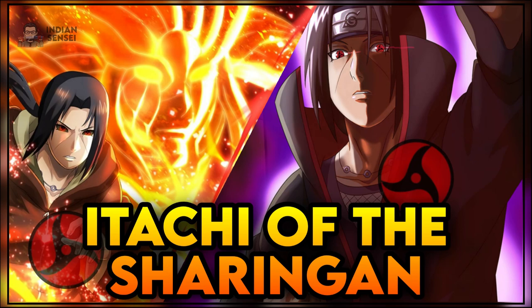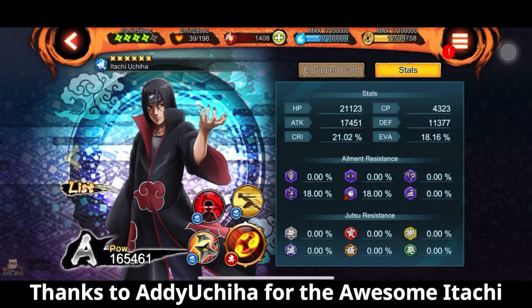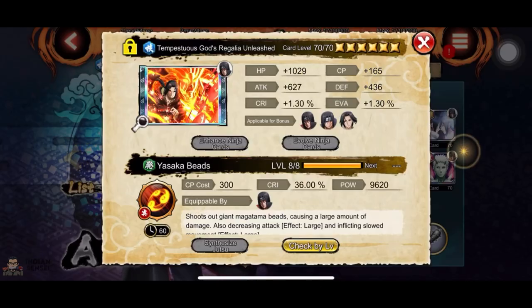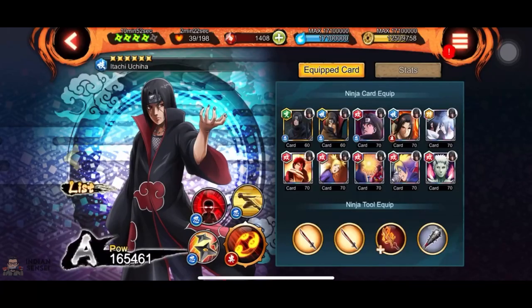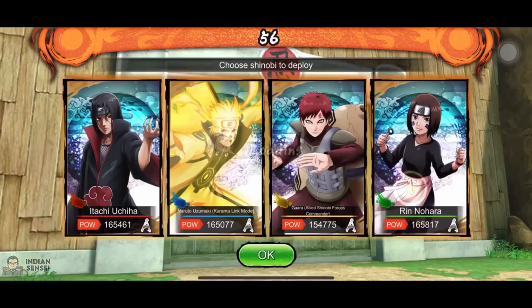Nevertheless, we are gonna talk about his early days in this game and why he lags behind now. In Attack Mission, the ideal kit would be his Reekit Ultimate and Mangekyo Sharingan 4-star along with Shurikens and Teleport. The ideal kit for defense would be Yata Mirror, Shurikens, Mangekyo Sharingan, and the new ultimate.